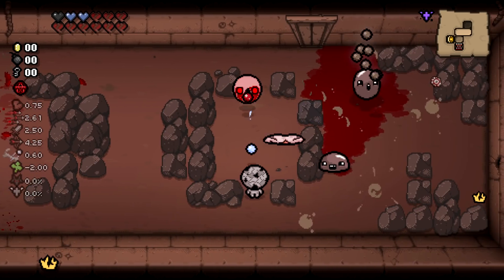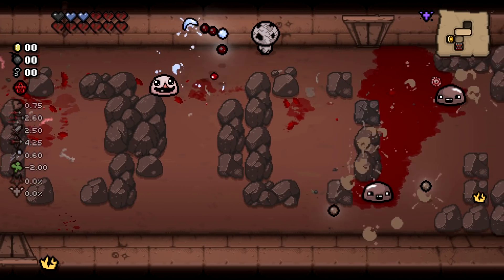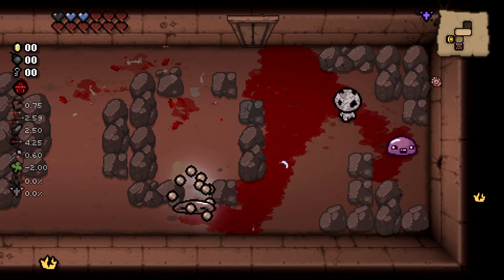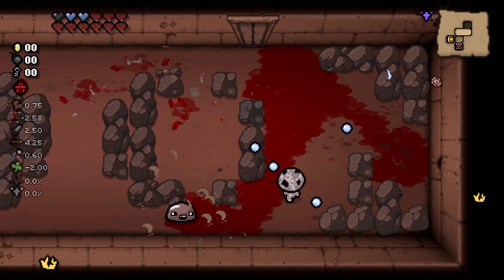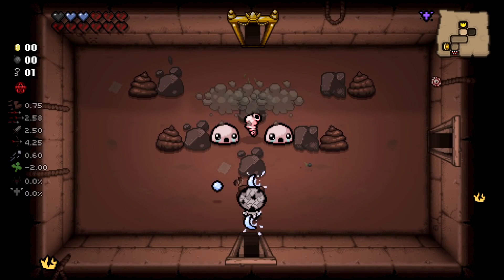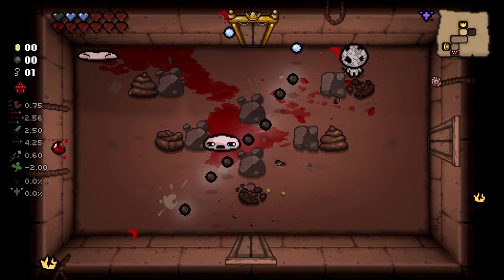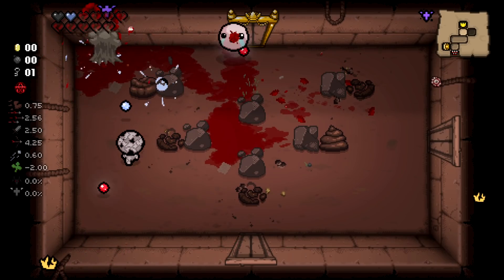It feels like we've just been playing hard characters recently. There's a curse on the floor — probably curse of regeneration of some kind, definitely going to help me escape this floor in a timely manner. Tinted rock — the best part about that tinted rock: if it's HP, I can't even pick it up. We only get three hearts on this character.